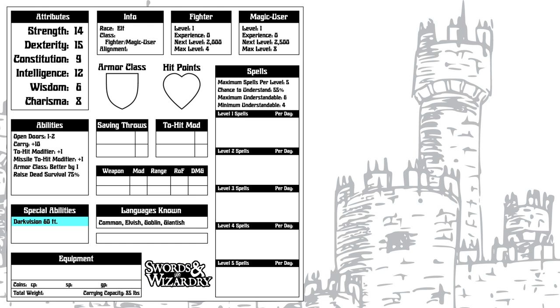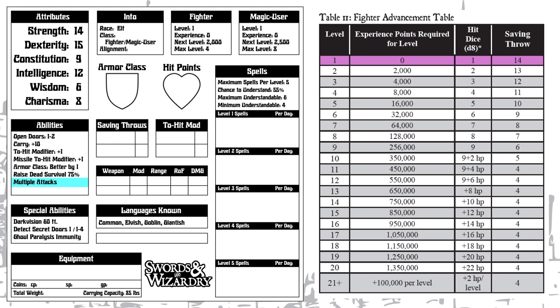As an elf, we get dark vision 60 feet, a 1 in 6 chance to detect secret doors just whenever, and a 4 in 6 chance to detect them when we're actually looking. And also immunity to ghoul paralysis. As a first level fighter, we have the ability to make a number of attacks each round equal to our level, but only against creatures with one or fewer hit dice. We also get a parrying ability based on our dexterity, which gives a minus 2 penalty to enemy attacks against us, and a fighter saving throw of 14. Now you have a single saving throw value instead of separate saving throws for death ray or poison, wands, turning to stone, dragon's breath, and staves and spells, although they do still include the original rules for those who want to use them.